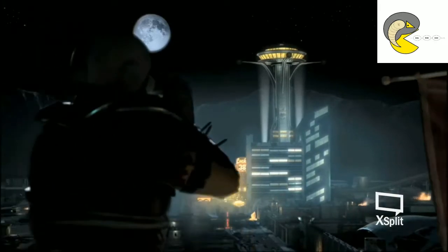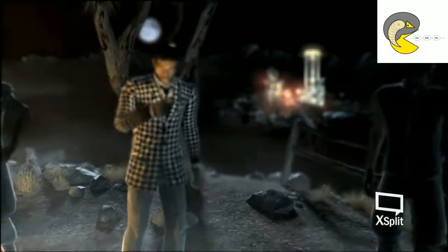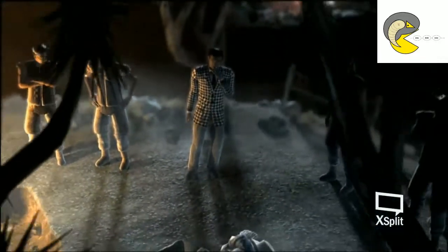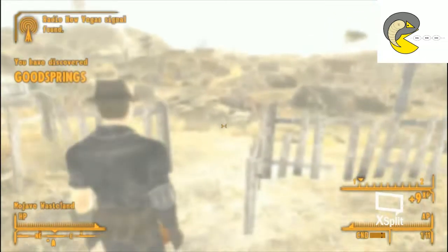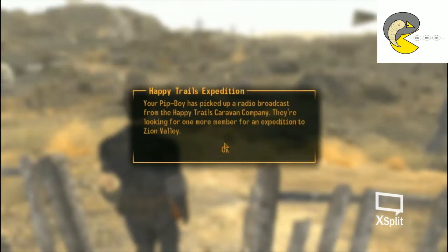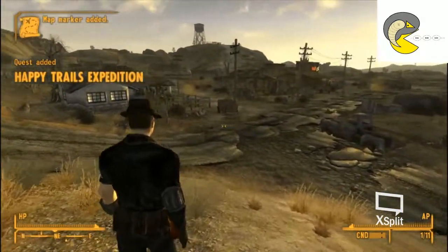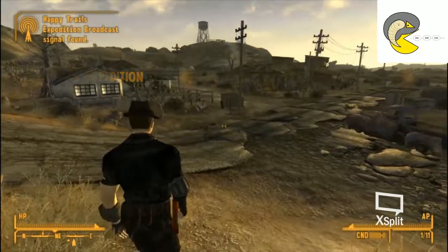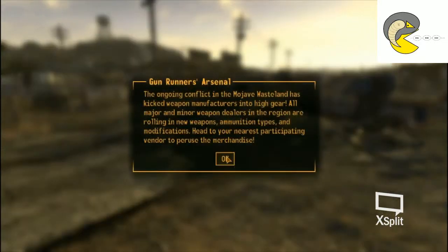As we explore the town in-game, we notice burnt-down remains of many of the structures in the area and a lot of boarded-up houses. Although one might assume this is the result of the bombs of 2077, many of these may actually be depictions of preserved remains of the town's original buildings, which were claimed by multiple fires over the last century and a half. The only few buildings still standing are the Pioneer Saloon, the elementary school, and one other stone building — unfortunately not seen in the game — which is the oldest structure in Goodsprings.